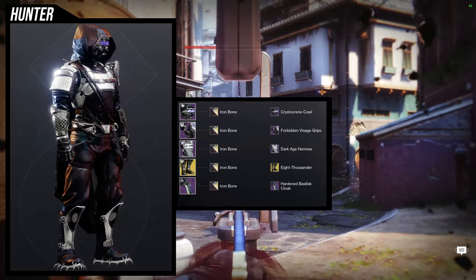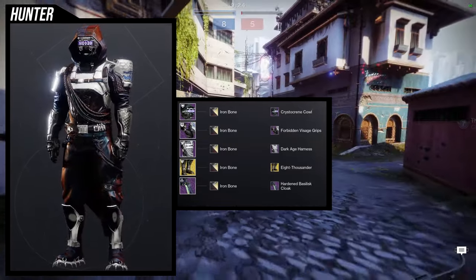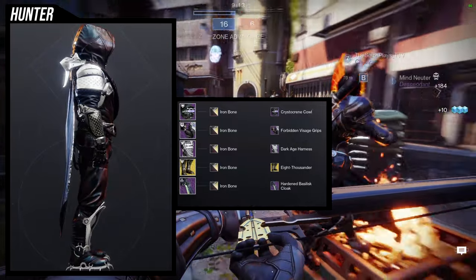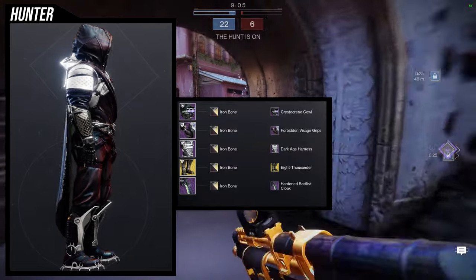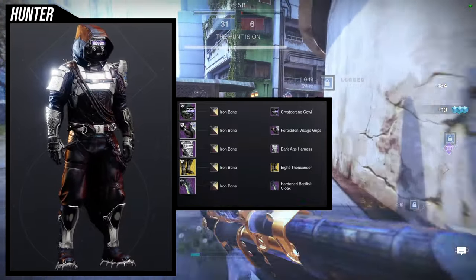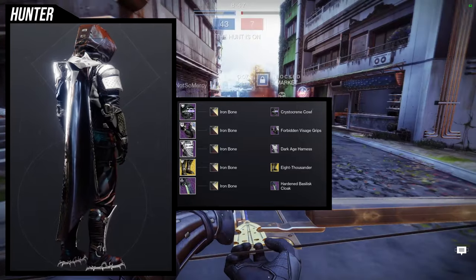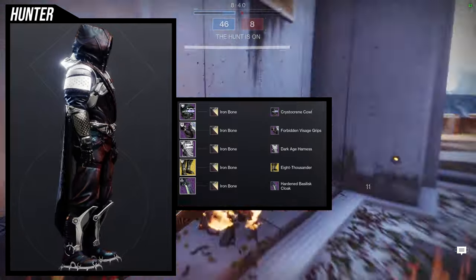Last but not least, we're going with the 8000 ornament for the Frosties. This one is much more of an ice climber tactical look — the shoes have spikes that help with traversing snow, and the amount of rope on it makes sense if you're climbing mountains. What really holds it together is the Harden Basilisk Cloak with the Crystal Cream Cowl. Both are amazing — the Crystal Cream has that mic on it, and the Harden Basilisk really looks like something out of a snowy attire. For the arms, Forbidden Visage Grips — I really like the asymmetry for this whole set.